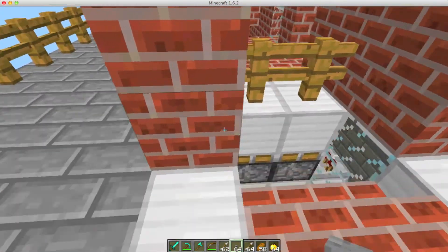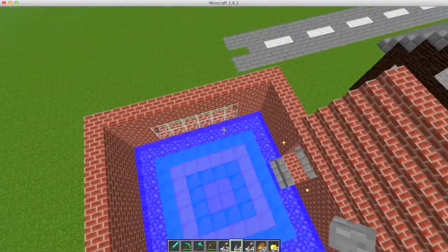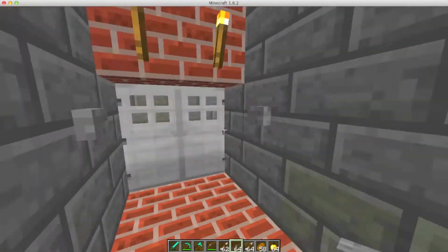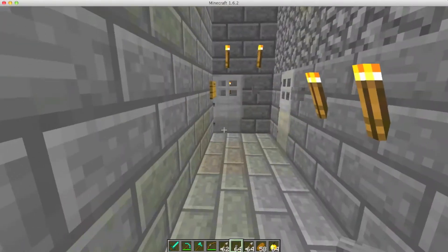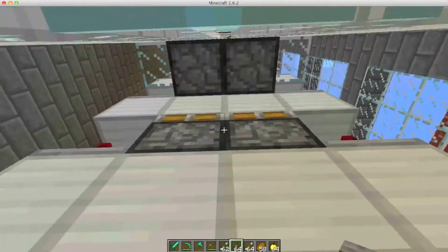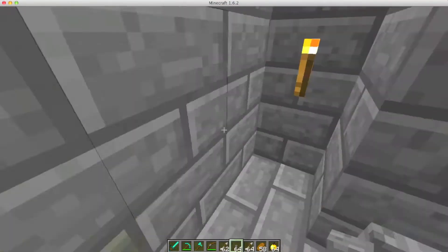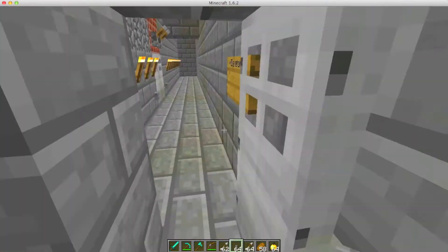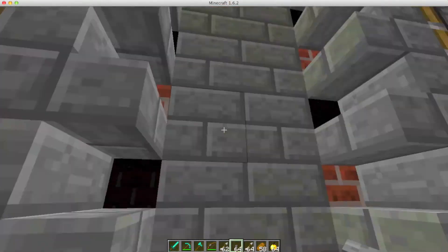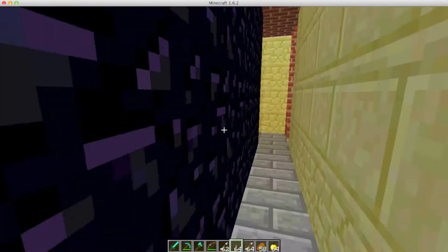Over here we have an elevator I was working on. We jump down here and fall down and come back inside the building. On the first floor the elevator is over here — I'm still working on fixing it because some portions do not function. I also have another elevator that is a lot better — I'll step in and it will move you up.